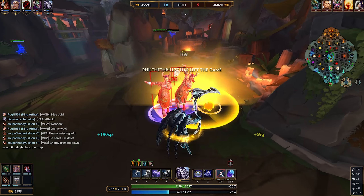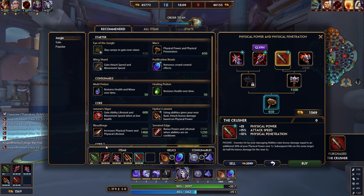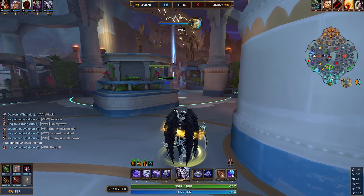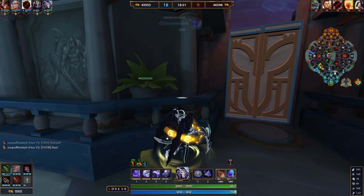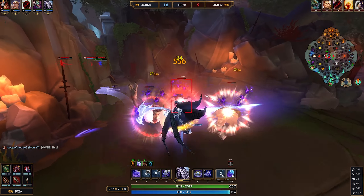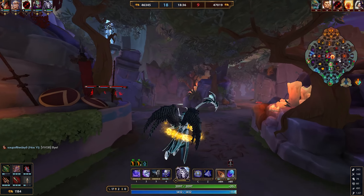Also, if you were to alt someone and they don't insta-die, then you're either not building correctly, they used Beads and Aegis, or you're messing something up - because if you're alting someone and they don't have their relics up, you don't need the subsequent movement speed; they should die. That's a reason why you won't see Erendite in this build. I have a couple of different substitution items for this build as well.